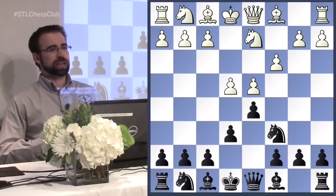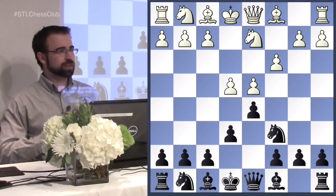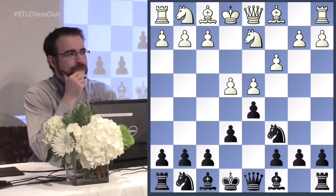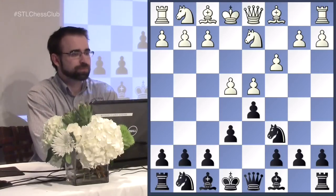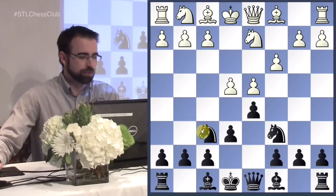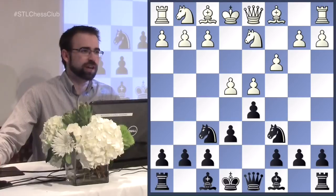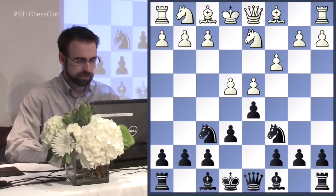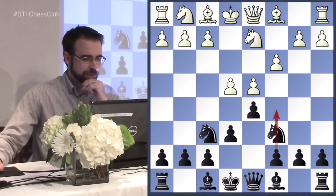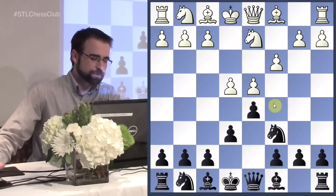Does anyone know what the most popular move is here for black? Just developing is possible, but it probably wouldn't surprise them - they can follow up with e5 and f4, put the other knight on f3, and castle. This should be playable, but you might sometimes wonder why you don't have a pawn on c5. The most popular move is actually e5.